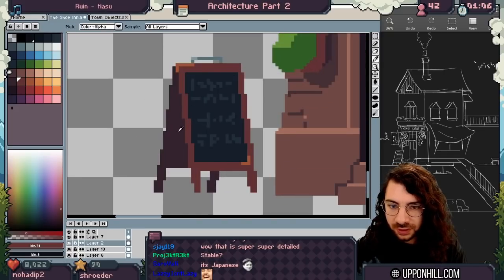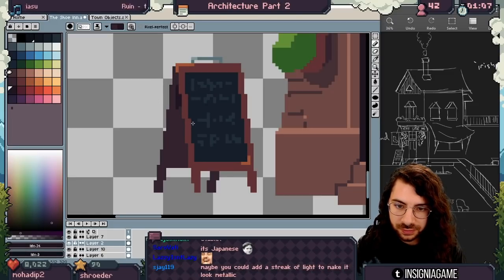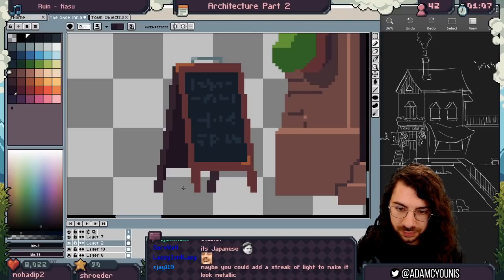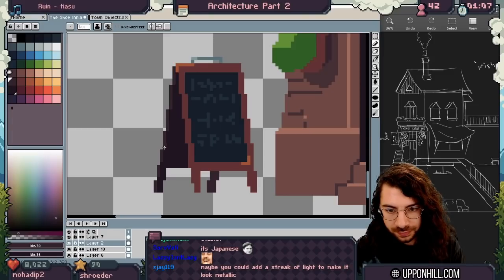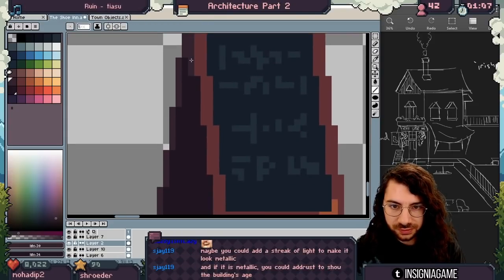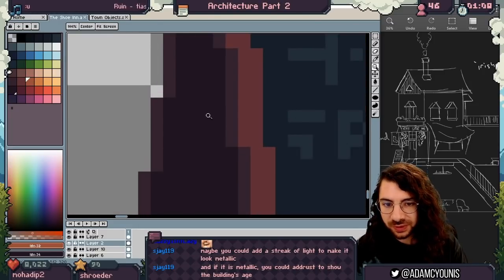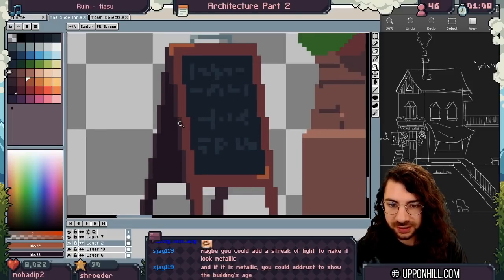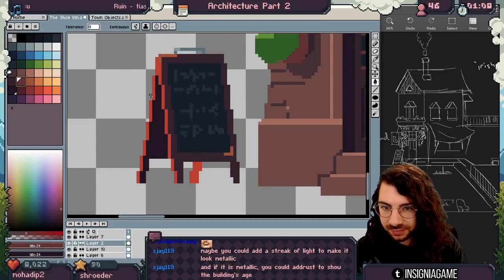I want to do a couple of highlights here on this just to sell that depth — looking pretty good. Let's get the underside as well. We can come in to the other edge — if the light's coming from this way, that might be a little brighter. I try to stay away from situations where colors are stepping up like this because it gets confusing to the eye. It would be better to maybe completely change this: take this darker color, make this here, and then make the middle color like that — usually a little bit clearer.